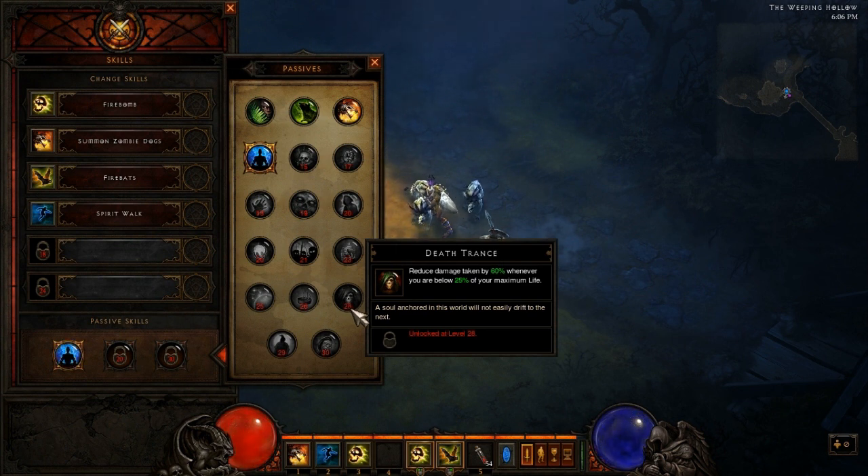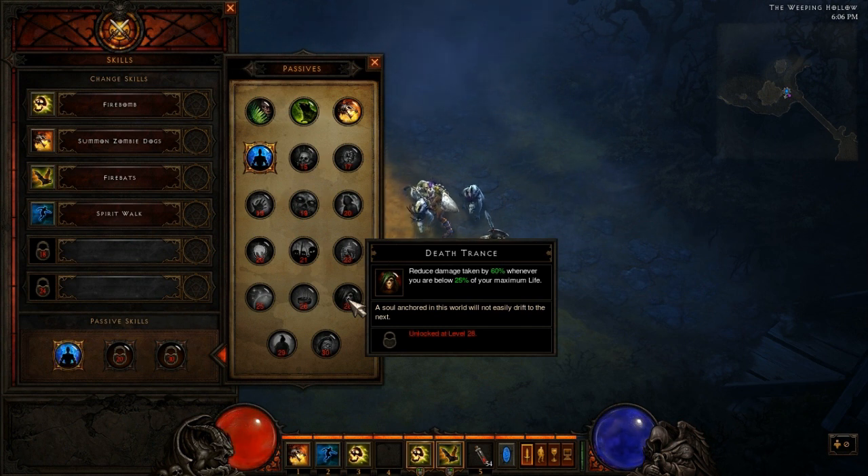Moving on to Death Trance. Reduces damage taken by 60% whenever you are below 25% of your maximum life. This is awesome — basically keeps you from dying. When you get below a quarter of your life, you're going to take 60% less damage — that's more than half the amount of damage shaved off that you would normally take.